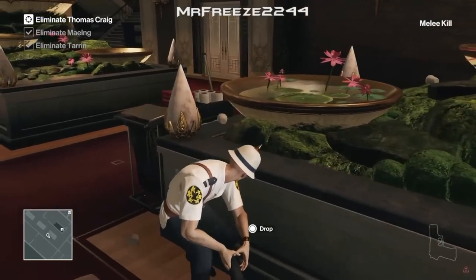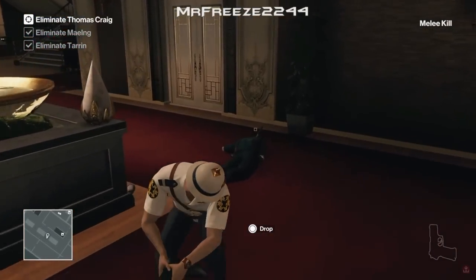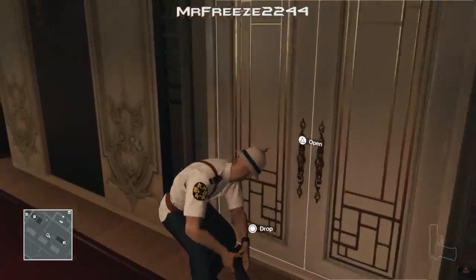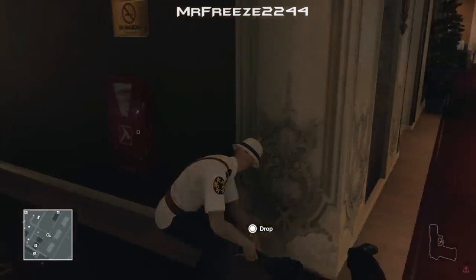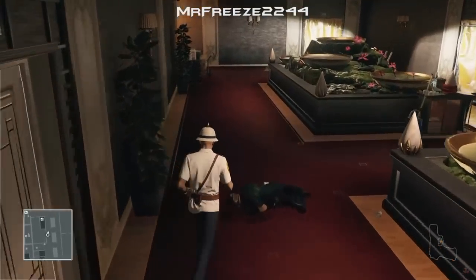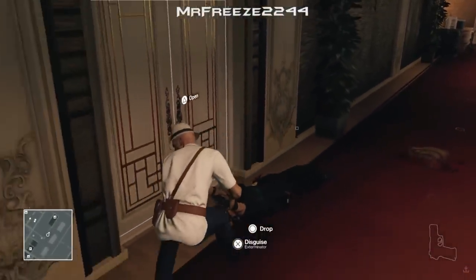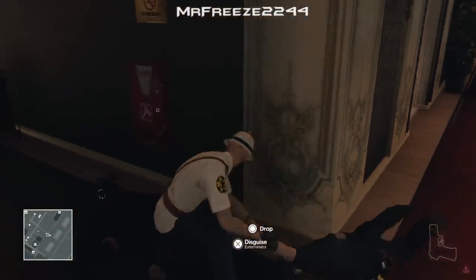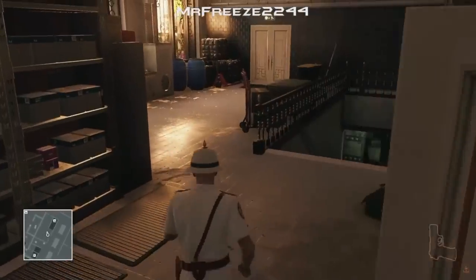You could leave the bodies here, but I wanted to be safe and hide them around the corner. You'd save a lot more time leaving them — they're quite well hidden anyway, but you can try it out yourself and see how fast you can do it. I'm super safe and always want to guarantee a silent assassin — better to be safe than sorry.